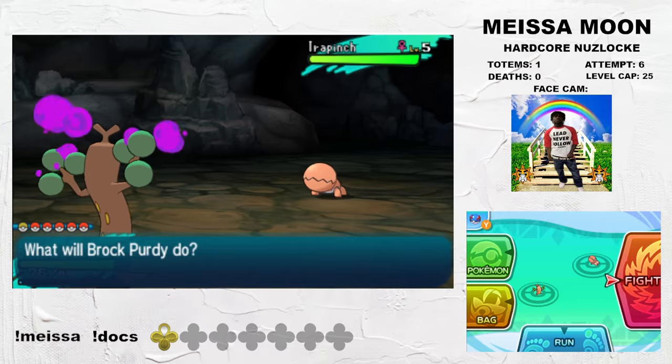The final fight on Ula'ula Island and the third in the Prison is Kahuna Nanu, a Dark-type specialist with a ton of nasty coverage. Nanu's lead Honchkrow is pretty nasty, but Alolan Golem is a good counter, eating the Superpower and killing it with a Rock Climb into Galvanize Quick Attack. I use Whimsicott to Eject on the incoming Krookodile and bring in the Yanmega for free. This guy chains kills on Krookodile, Feraligatr, and Greninja. Zygarde beats the Drapion, and lastly Mudsdale beats the Alolan Muk, winning us the last fight on Ula'ula Island.